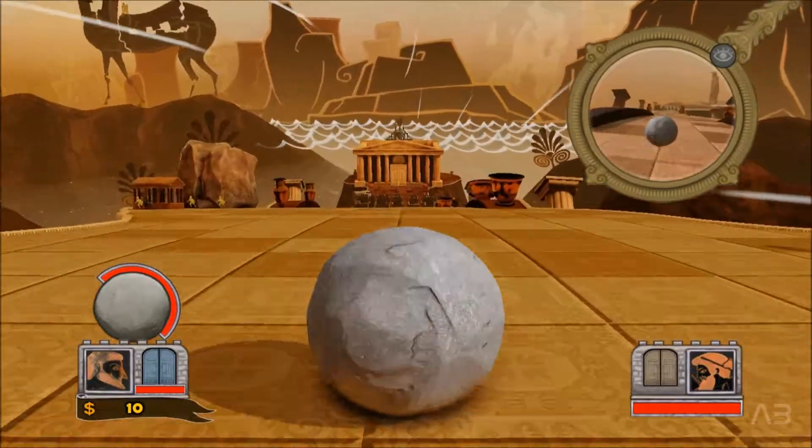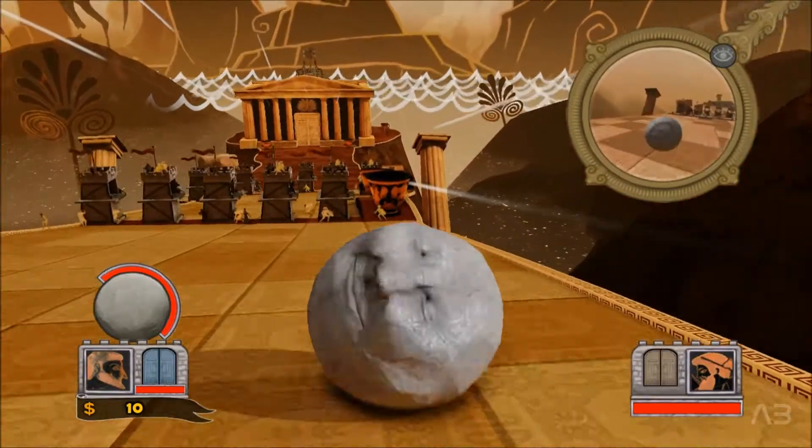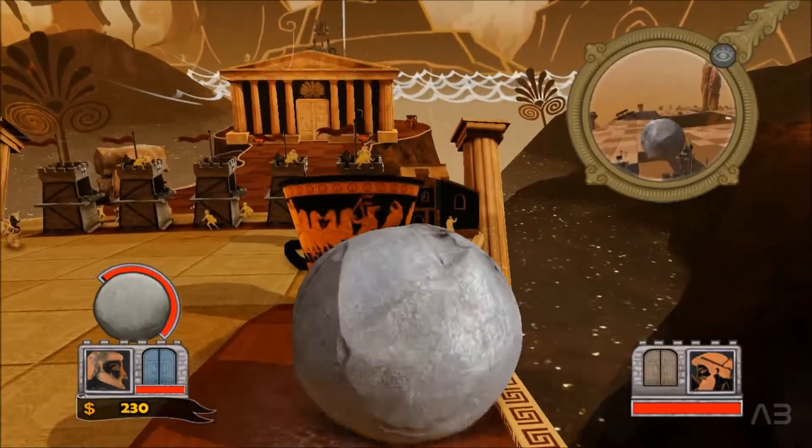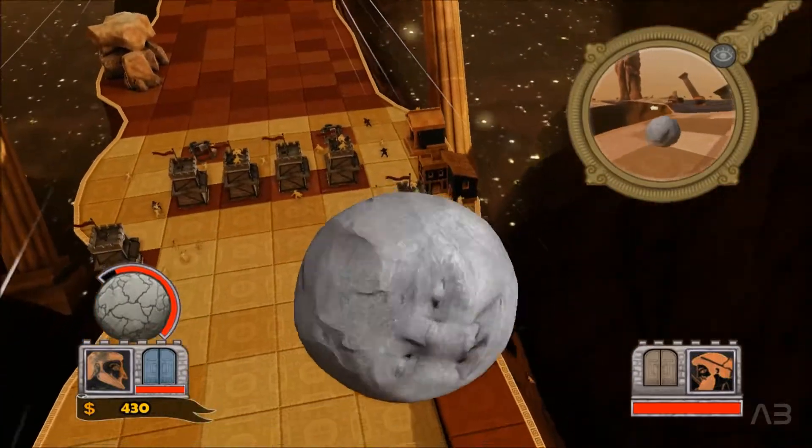In order to complete the Koki achievement, we must not destroy any enemy unit, but we can destroy amphoras, buildings, and generally everything that already exists in the level and hasn't been built by our opponent — in this case, Agamemnon.